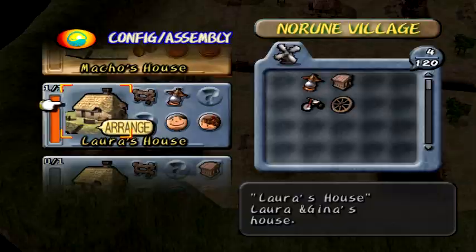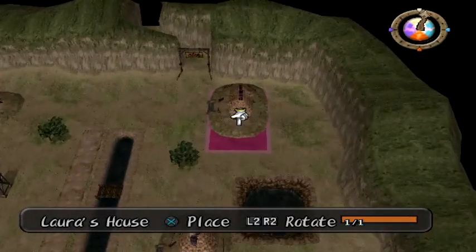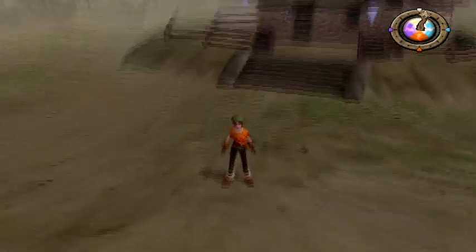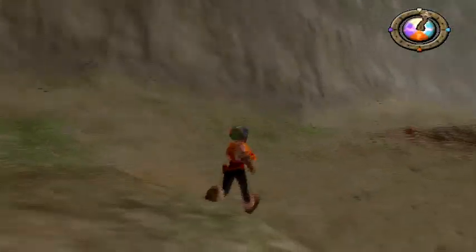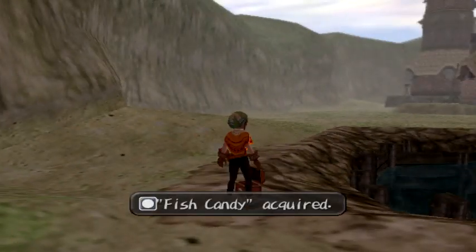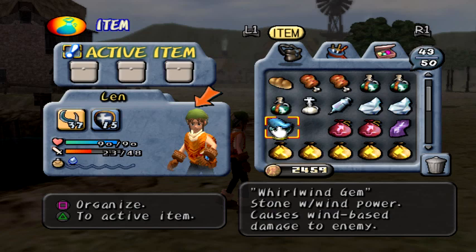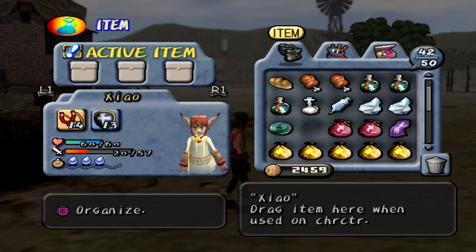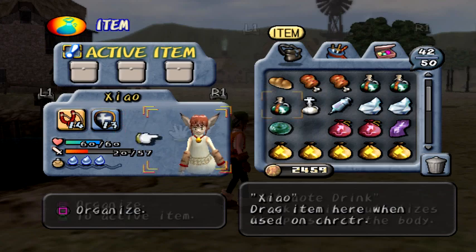Let's get out of here and talk to some of the locals in this village. Oh wait, we need to place this first. I'm gonna place it over here for now. And this treasure — I'm gonna get that. Ooh, I see some treasure over here as well. Fish candy. That is really good. I'm gonna use that for Zhao to increase her defense by five.